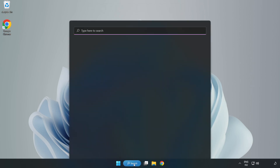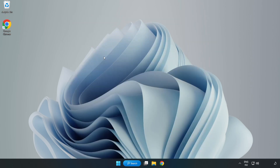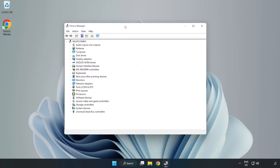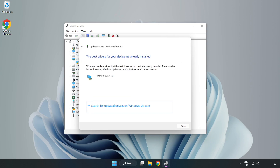Click the search bar and type Device Manager. Click Device Manager. Click Display Adapters, select your display adapter, right-click and choose Update Driver. Search automatically for drivers, wait for the installation to complete, and click Close.